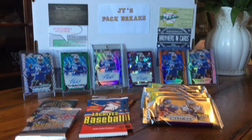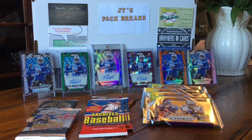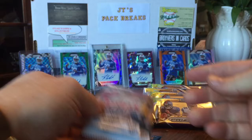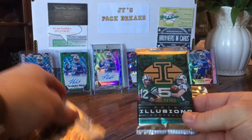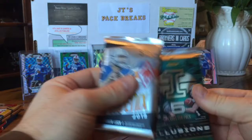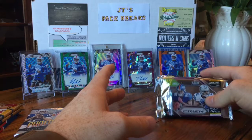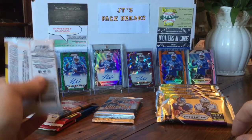What's going on YouTube, JT's Pack Breaks here with another random hobby pack break for the month of October — happy Halloween everybody! Today we have some football and some baseball. I got two of the new hobby archive packs, two of the new Topps Update packs for the baseball rip, a pack of Illusions, a pack of Phoenix, and five packs of this year's Prism — first time I've gotten any of this stuff. The hobby shop had a pretty good deal so I picked some up.